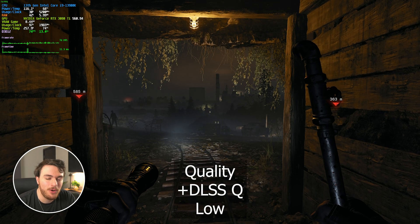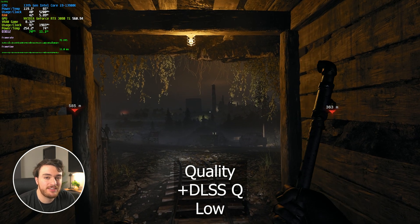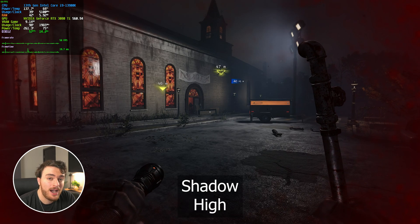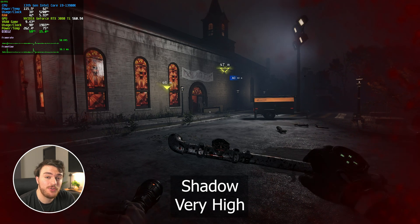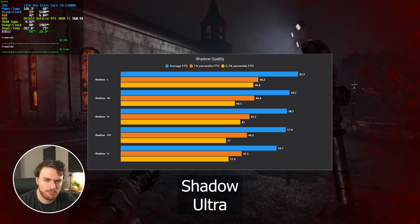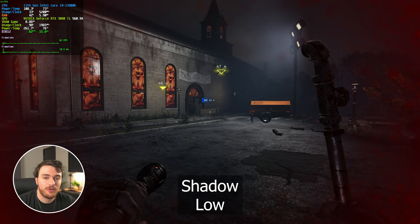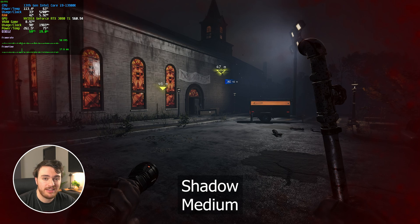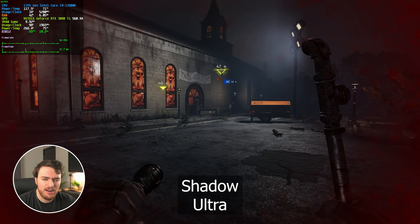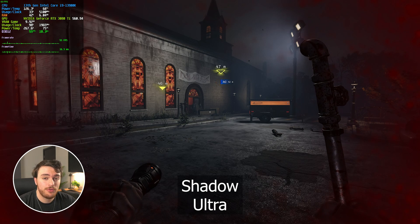Starting from the most effective settings to change besides the overall quality preset, you'll find the biggest difference in shadow quality. Between shadow quality on ultra and low, I got 54 all the way up to 62 FPS — around a 10 to 12% FPS boost just by dropping this. I'd recommend shadow quality being set to medium at lowest, as low completely turns off shadows. As you push it up between the steps, you'll see the shadows get noticeably blurrier.